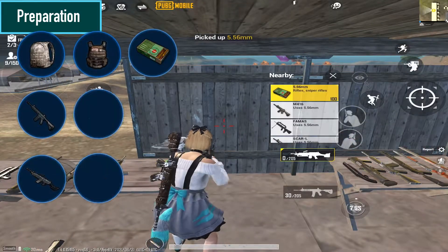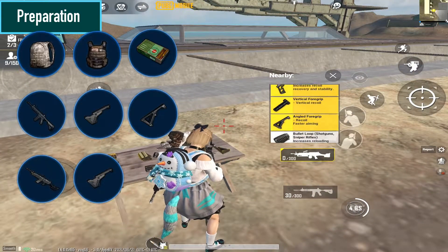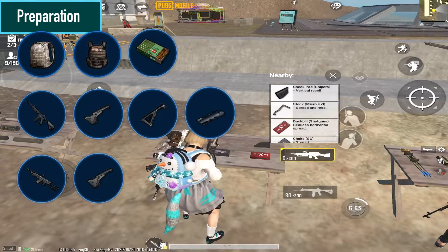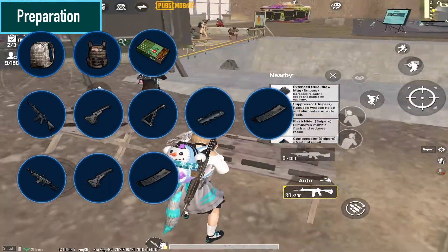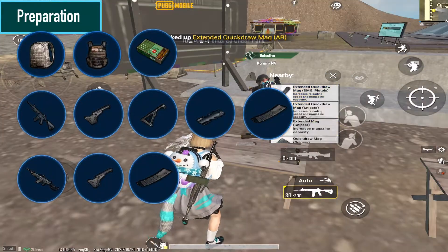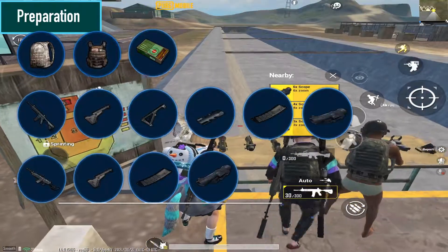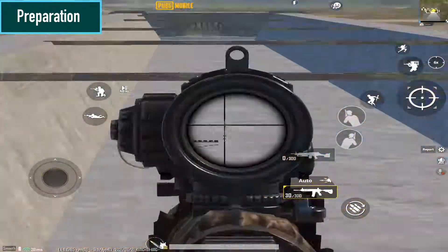Pick up two tactical stocks for both guns. Take either a vertical grip or an angled grip for the M416. For the muzzle, pick up a compensator. Pick up two extended quickdraw mags for both weapons. Now go to the scope table and pick up two 6x scopes for each gun, and convert them to 3x.